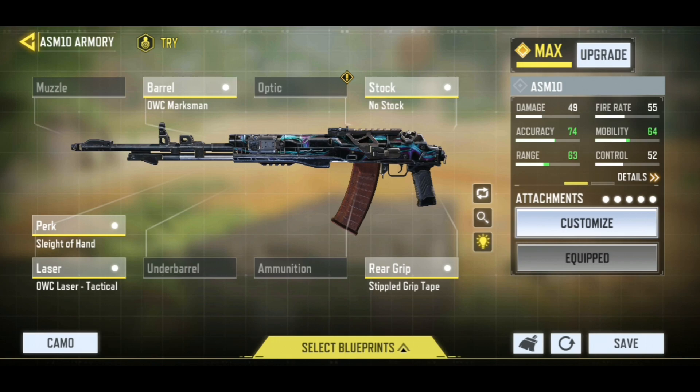I especially made this class setup for Season 11 because I know it would be more competitive this season. So for the attachments: for the barrel, we are rocking the OWC Marksman. For the perk, we have Sleight of Hand because we want to reload really quickly in our gunfights.